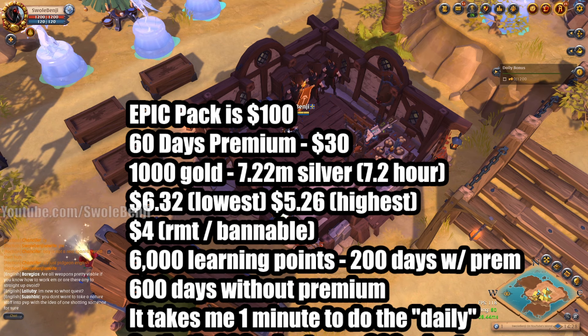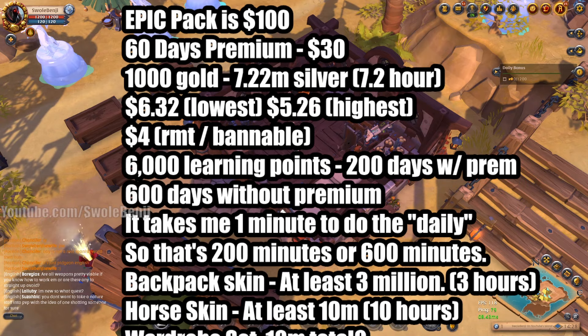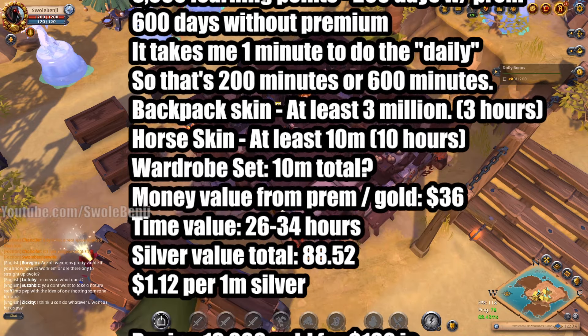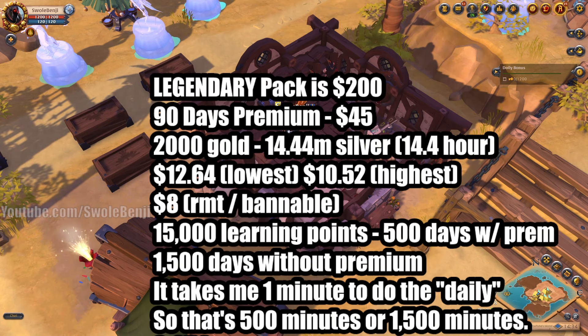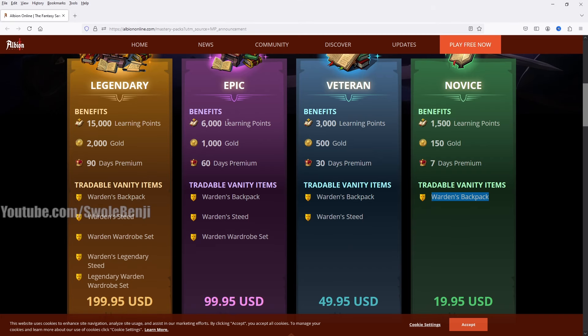Now we have the epic pack, which is funny enough the exact same value as the veteran pack. You get 60 days premium, 1,000 gold, and 6,000 learning points - you're buying the exact same thing as the veteran pack at the same value: $1.12 per one million silver. Then finally, the legendary pack at $200 US dollars. You only get 90 days premium and 2,000 gold - not a lot. But you get 15,000 learning points. If you're buying for learning points, it's the better deal: spending $100 gets you 6,000, but spending an extra $100 gets you 15,000 - that's a 50% bonus.